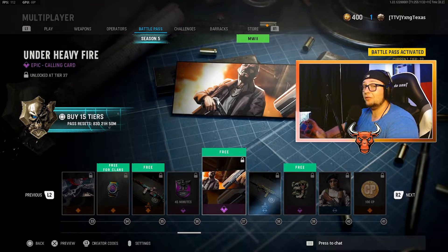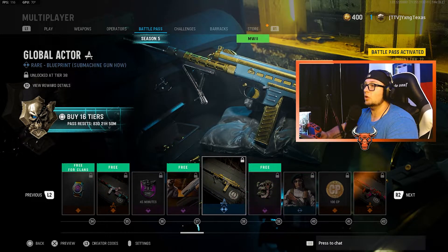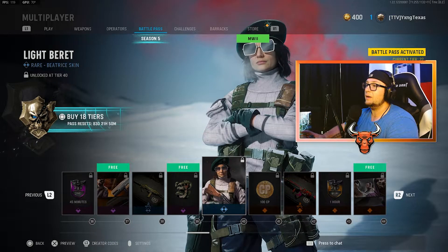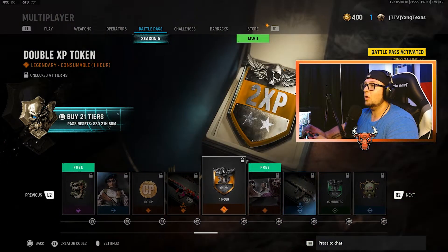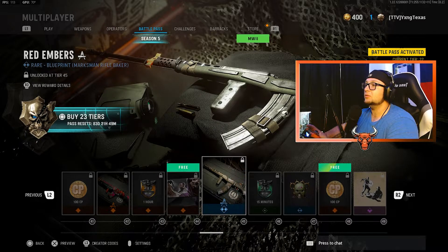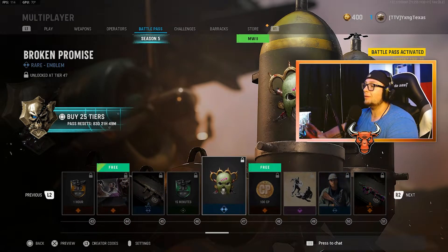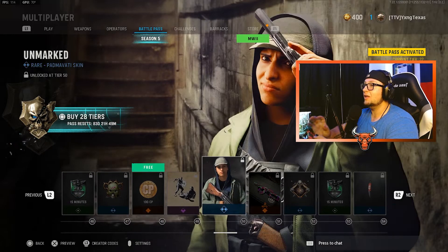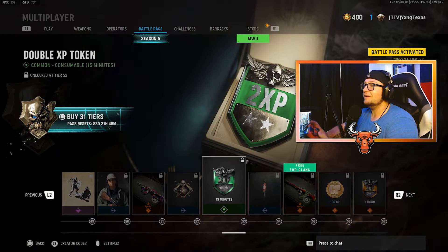Another free tier at tier 37 — lots of free tiers in this Battle Pass — with the Under Heavy Fire Calling Card. At tier 38, the Global Actor Blueprint for an SMG. Another free tier at tier 39 with the Allegiance Force Emblem. Moving on is the Light Beret Skin for Beatrice. 100 COD points. The Pink Cackle Blueprint for an Assault Rifle. One hour of Double XP. Another free tier at tier 44 with the Block Protector's Calling Card. You have the Red Embers Blueprint for a Marksman Rifle. 15 minutes of Double XP. The Broken Promise Emblem. Another free tier at tier 48 is 100 COD points. The Straight to the Point Operator Finishing Move. The Unmarked Padmavati Skin. Black Light Venom Blueprint for an Assault Rifle. The Local Informant's Emblem. 15 minutes of Double XP. The Killer's Marked Charm.